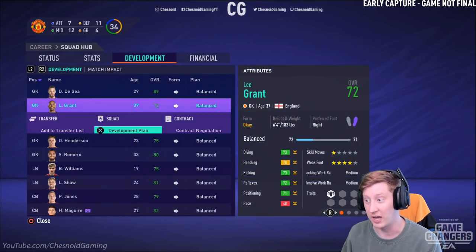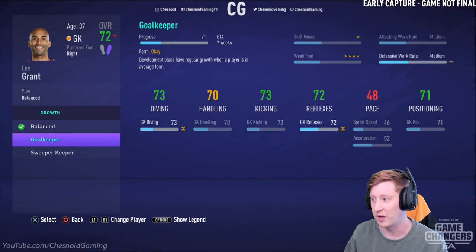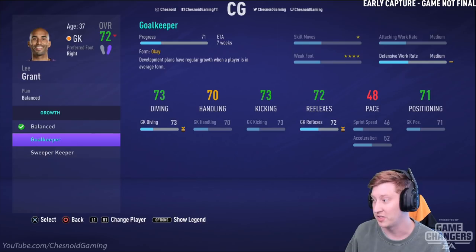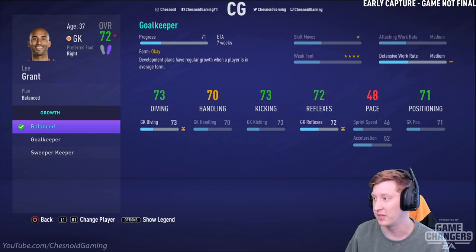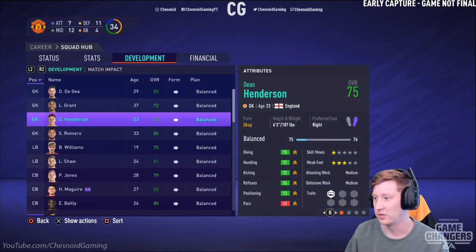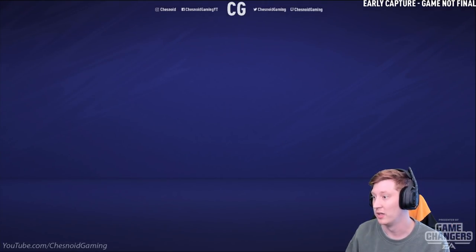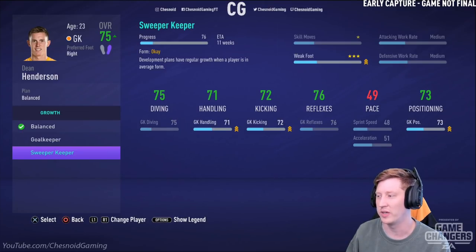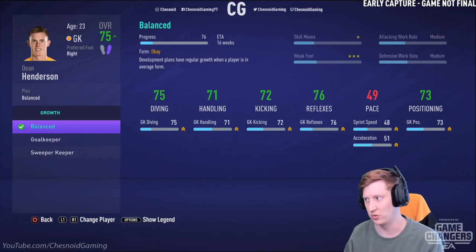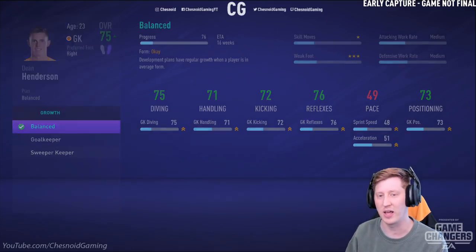Just to check, the same options apply across all goalkeepers — balanced, goalkeeper, sweeper keeper. The actual stats that improve are the same ones, but the time differs per player. Lee Grant and Dean Henderson show 16 weeks, 12 weeks, and 11 weeks respectively, because they're not as far along that progress bar as David De Gea, who's very close to 90 rated by default. But the same effects apply to every player in that given position.